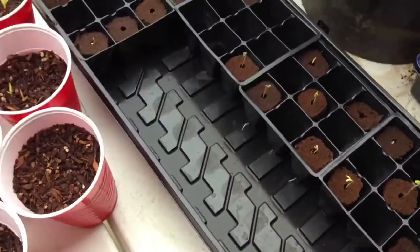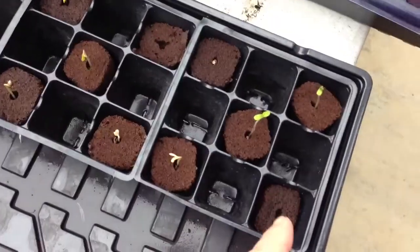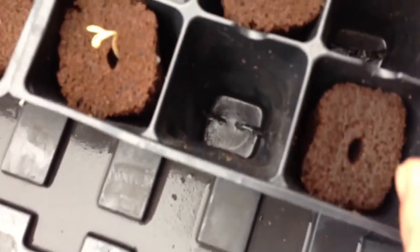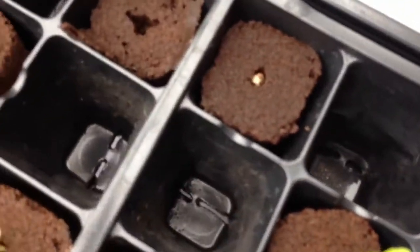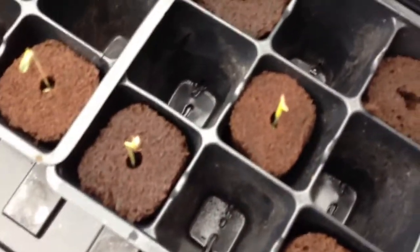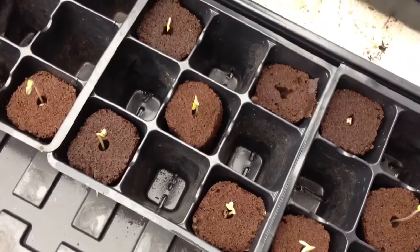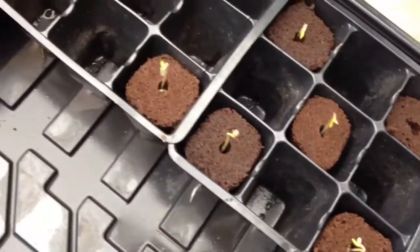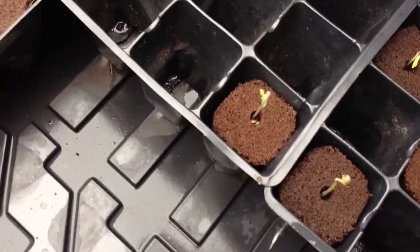I made a little guide here because I don't want to lose track of what I got. These five here are Jack the Rippers. I don't know about the seedling in this one if it's going to come up, but the other four are up. And these are the Crazy Train — TGA Crazy Train. Four there, and it looks like that one's on its way up as well. This one here is the New York City Diesel, Soma.